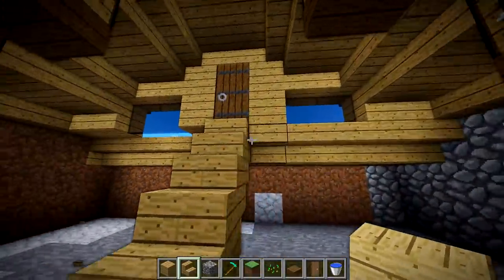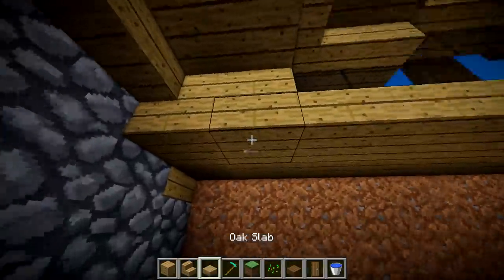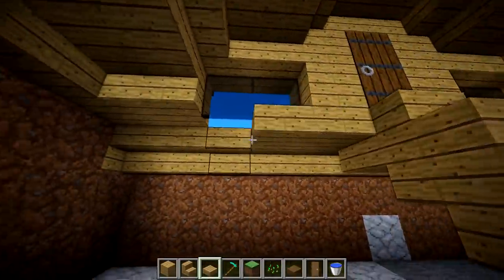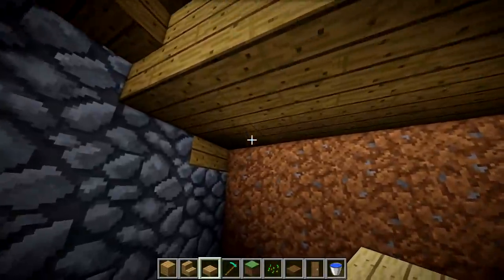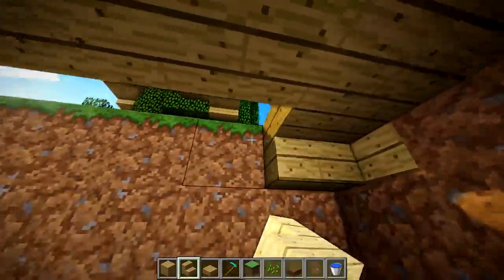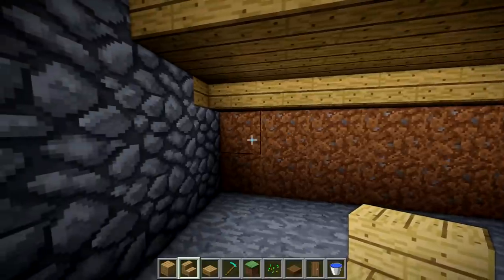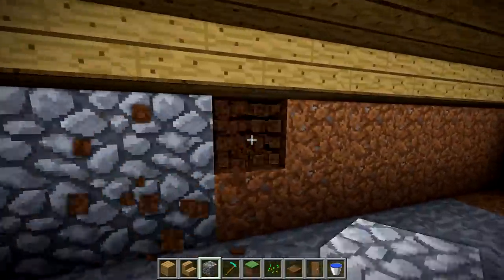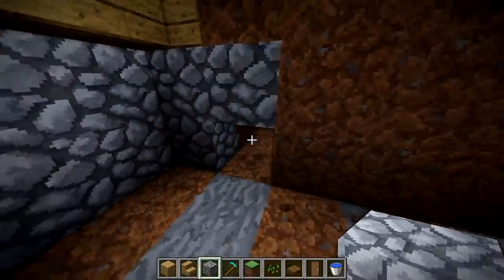Now that we have stairs here, break out the existing stairs and put slabs back on this side as well — slabs here, and then stairs along the broken-out section. It's going to look the same from above, just slightly easier to work with since we can't break that third block. Continue placing cobblestone on all the walls.